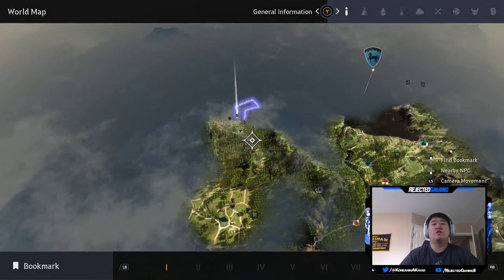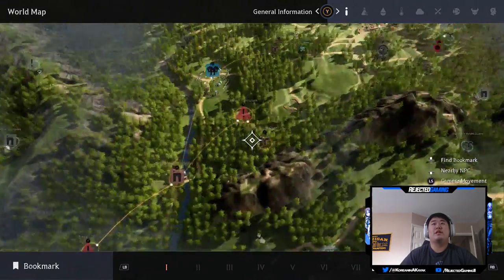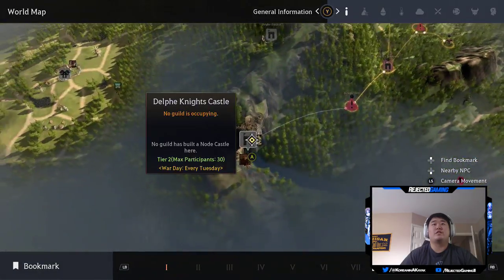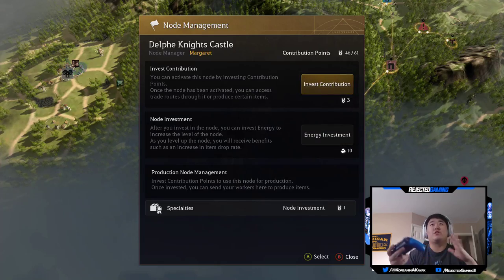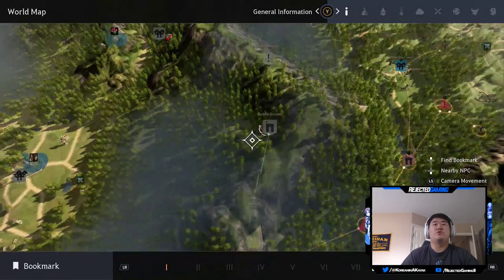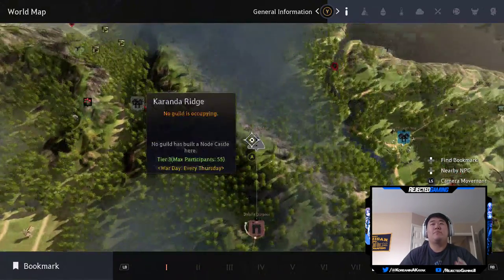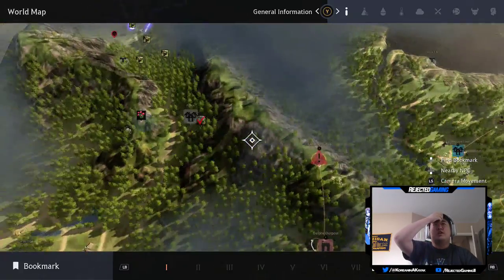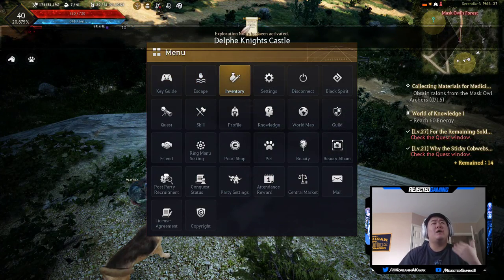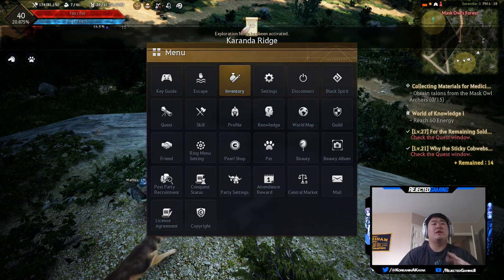I can show you on the world map - I have connected some nodes, which is useful for trade. You can see I have this area all connected and still need to do a little more connecting. You can invest contribution points to connect the next area - so it connects, for example, Delphi Knights Castle to Delphi Outpost and you can continue as far as you want. You want to keep an eye on that and spend your energy, because you earn one point of energy every 30 minutes while idle in-game, and faster if you're active.